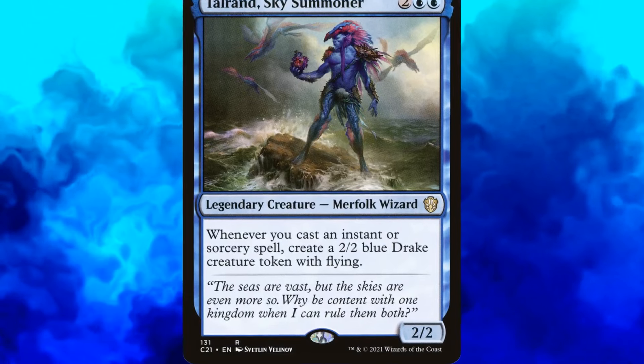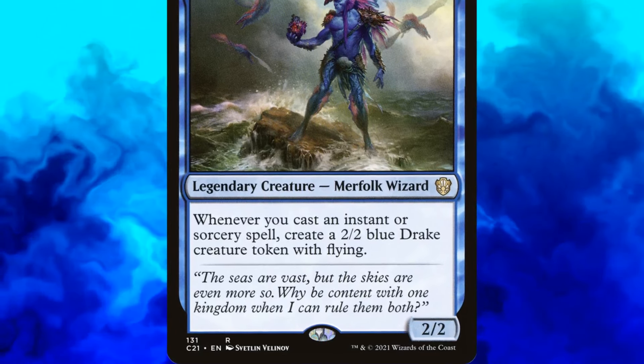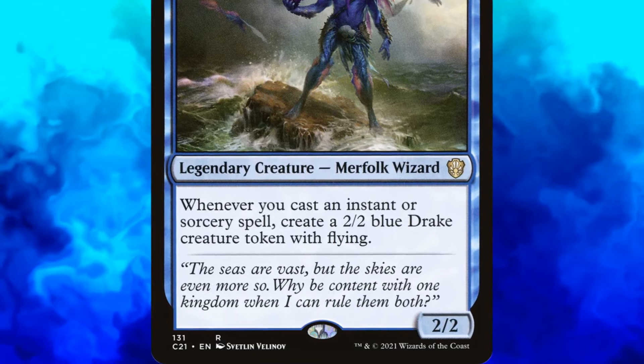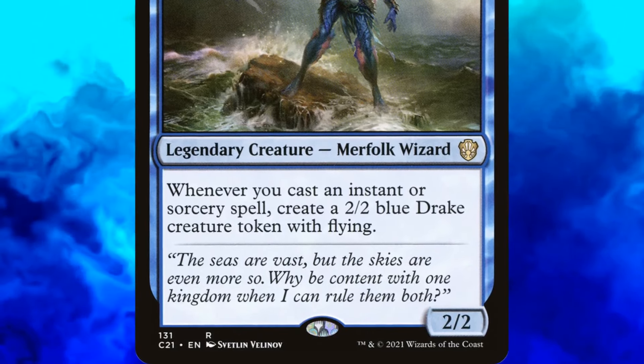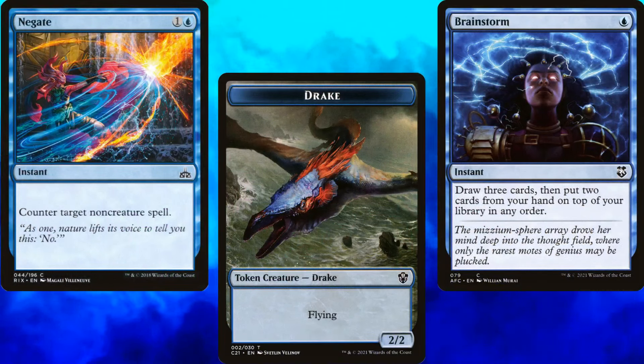Talrand Sky Summoner is a 4-mana 2/2 Legendary Merfolk Wizard. Whenever we cast an instant or sorcery spell, we create a 2/2 Blue Drake creature token with flying. Talrand is the most straightforward mono-blue commander in the game — we cast spells, he makes us creatures. You'll love to see it.